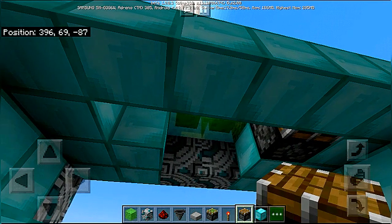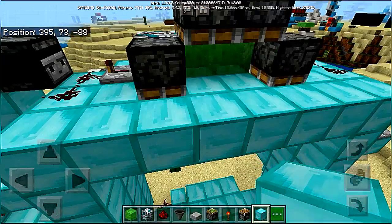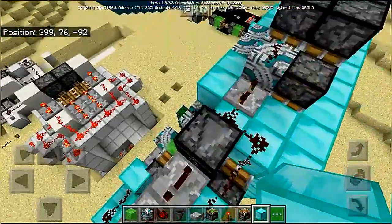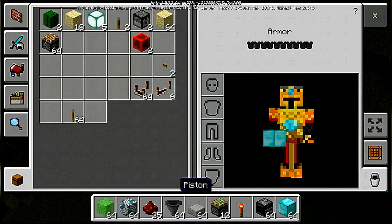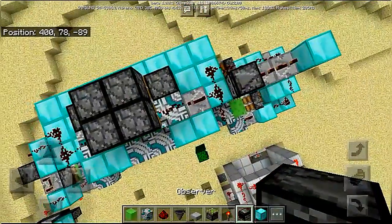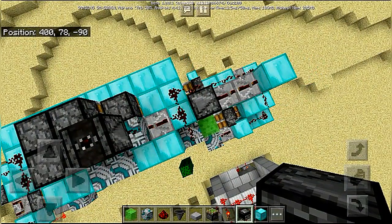Place the diamond blocks or whatever door blocks you are using back. We now need an observer — place it over the terracotta block with dust, which has a four tick repeater on the side, because we need as much delay as we can on this circuit.